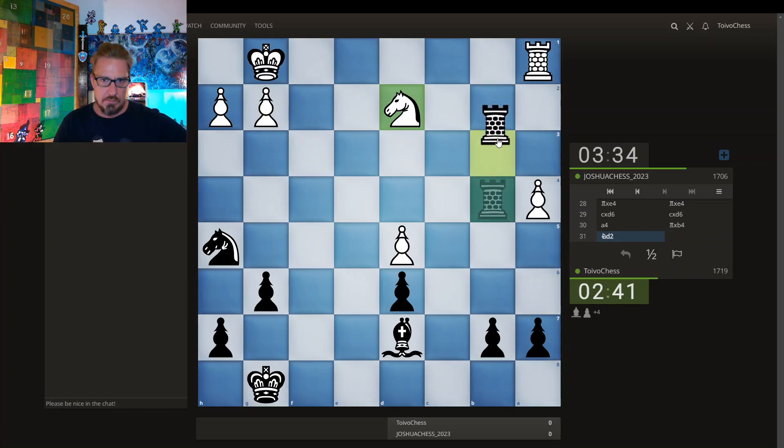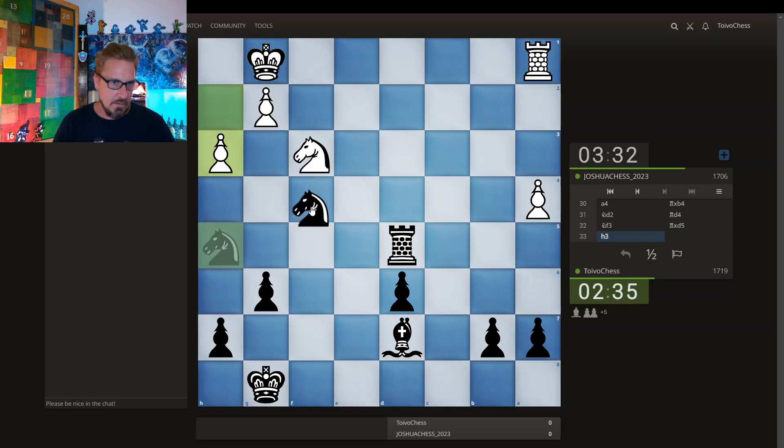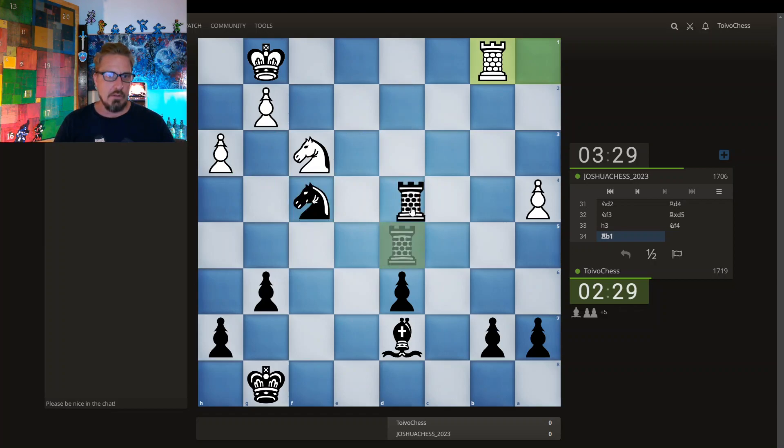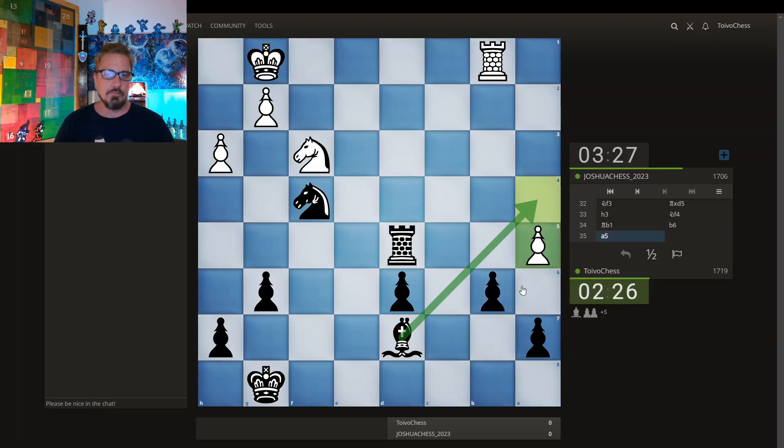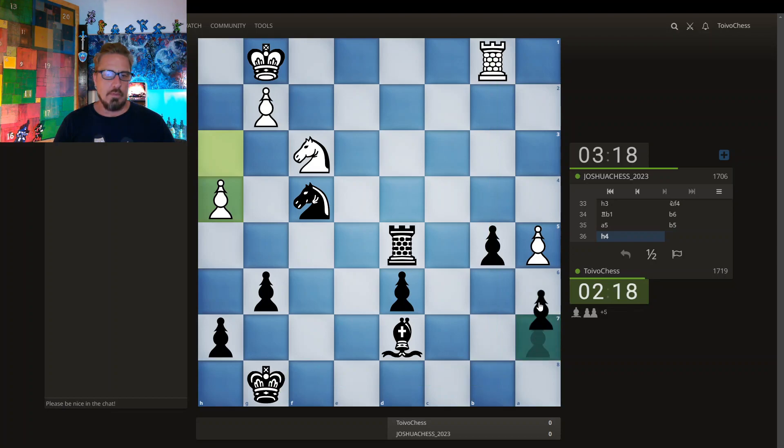Jumping on the seventh seems good — or no, this, even better. Hitting the knight, hitting the pawn. You can't kick the knight this way — back here. It's playing solid. This bishop is hitting this pawn. Pushing past. I don't want to give my pawns any checks. Just playing solid.